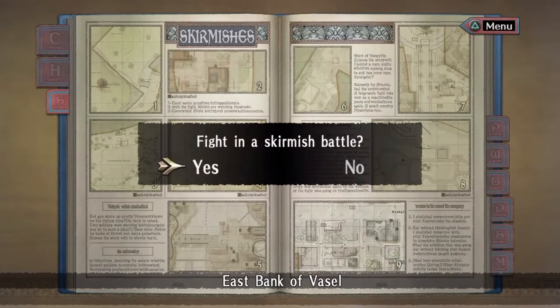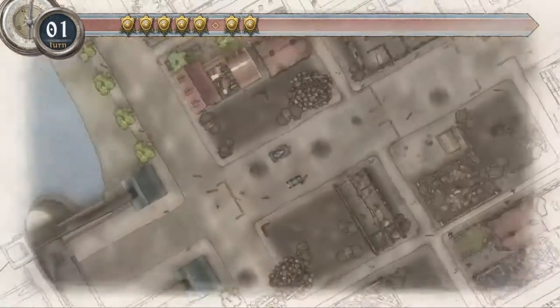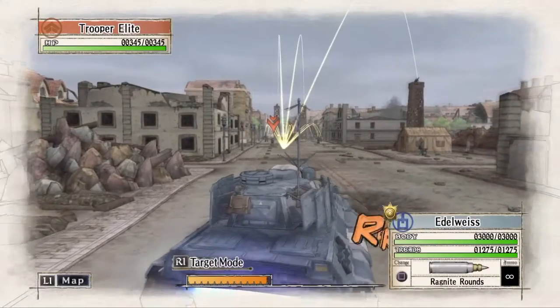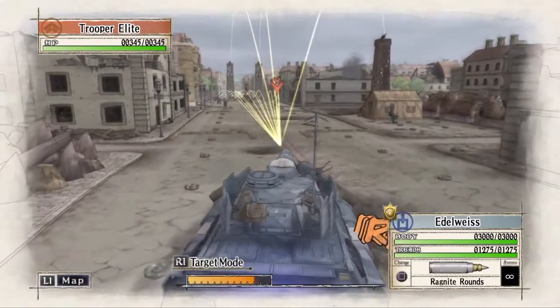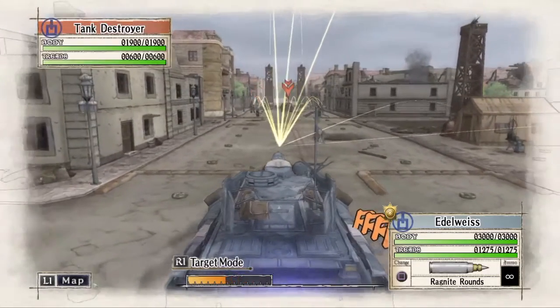Hey, what's up people? This is Qazi1337 here from WTFDude and this is the A-Rank guide for the 9th skirmish East Bank of Vasil on hard difficulty in Valkyria Chronicles Remastered. The squad I chose for this is Elysia, Largo, and Rosie.